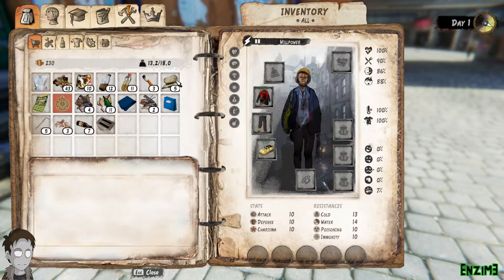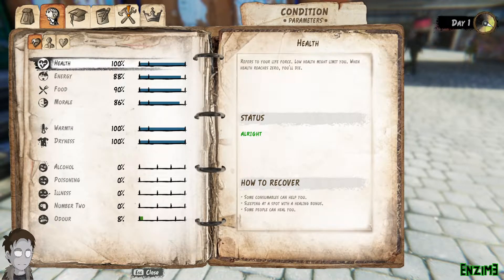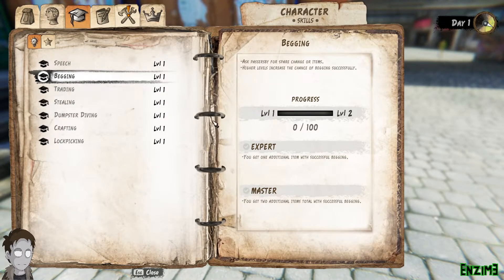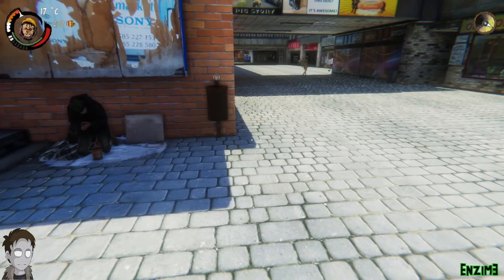Click on the begging leveling tab right here — for an expert beggar you'll get an item every time you successfully beg. And if you're a master beggar you'll get two items every time you successfully beg. Now this turns out to be pretty damn broken.